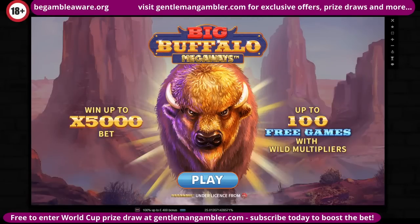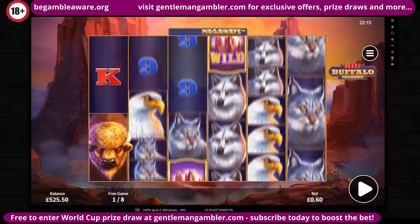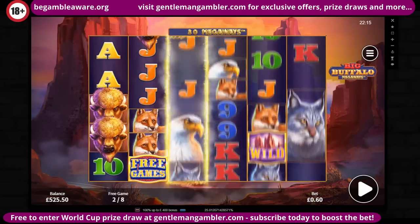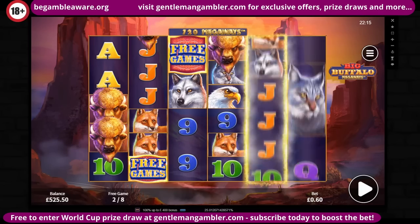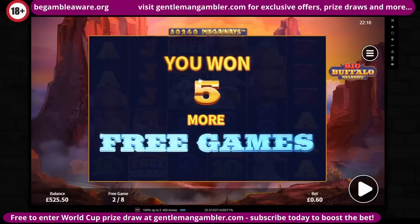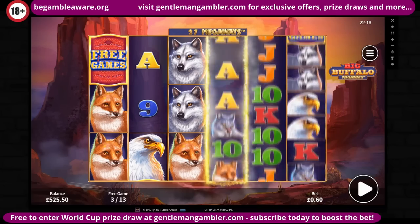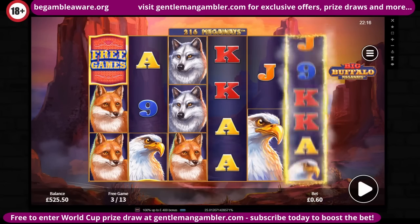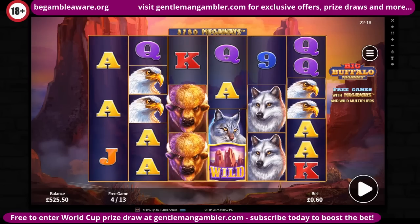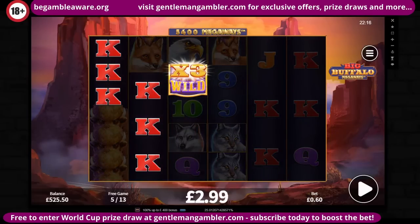Another game I haven't played for a while — Big Buffalo Megaways. It's all about getting the re-triggers; if you get one, they normally give you another on top. Eight freebies here. Can we get the re-trigger? We're straight in — another one would be nice. Just the basics, but five extras. Fairly kind. I've got the wild there — times three on kings, we're off and running. Eight-ten.